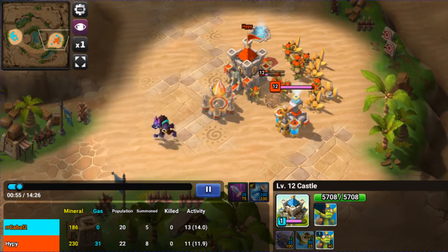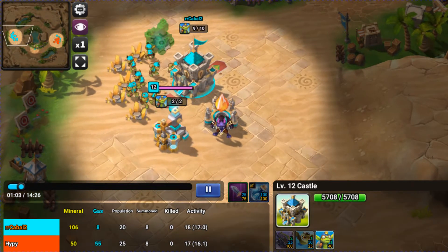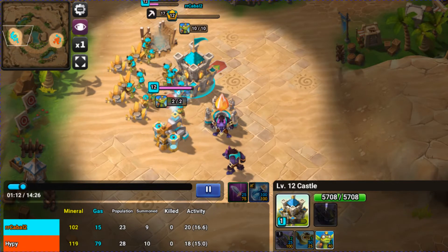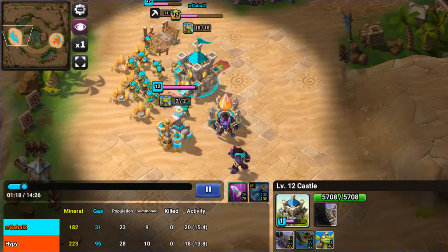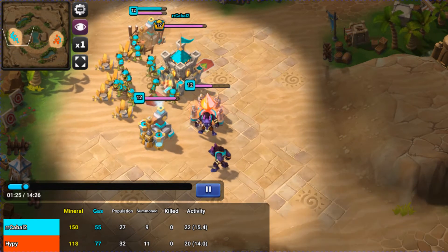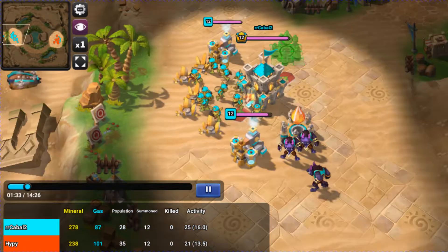All I did here was just scout him out. I probably could have attacked the goblins, but I didn't want to — I wanted to show you guys the Transport Drops. I could have used a Gnoltra drop, but I wanted to do Iron Pants, because Iron Pants is definitely another broken card. It's very good against goblins and very good against frontline units like Gnols and Swordsmen. I was going to get my Gas out, then I build a Transport, and then I'm in production of an Iron Pants, which costs 50 Gas.